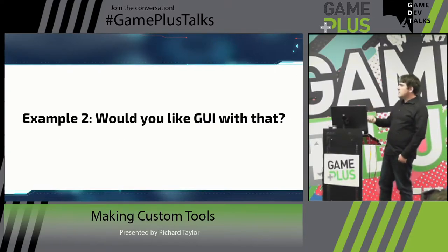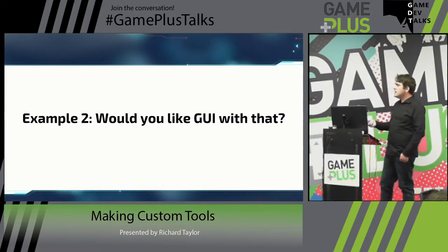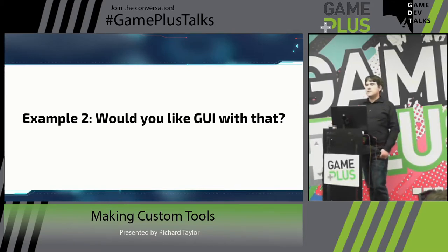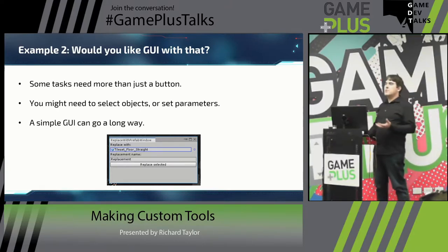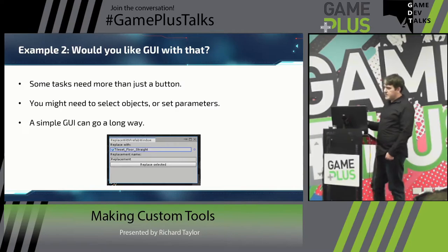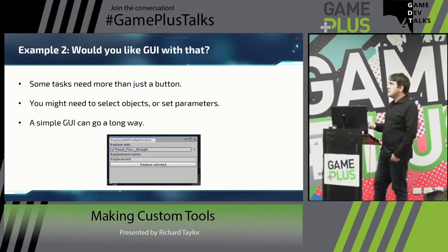Example number two: 'Would you like a GUI with that?' Because a button isn't always enough on its own. With the trigger example, if I needed different triggers on different layers, just having one button might not be enough. Sometimes we have to give our users a little GUI so they can control exactly what the tool does. Examples include selecting different sets of objects or setting parameters like 'snap everything to a grid and I want the grid to be this big.' In this example we've got a 'replace with prefab' button, where it needs to know what prefab you're replacing the selected objects with.